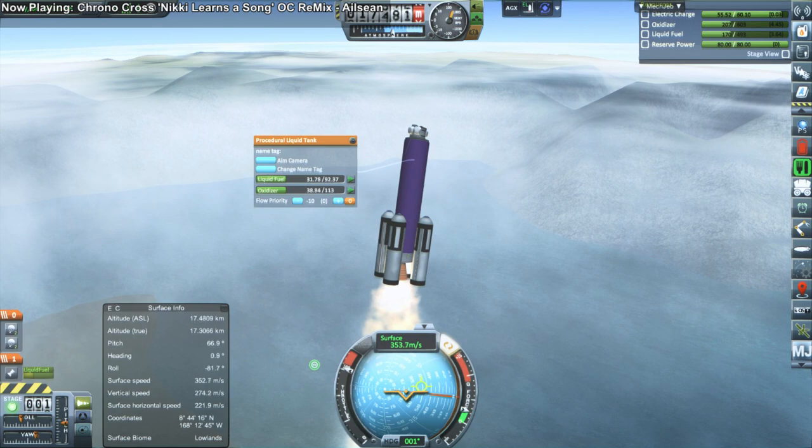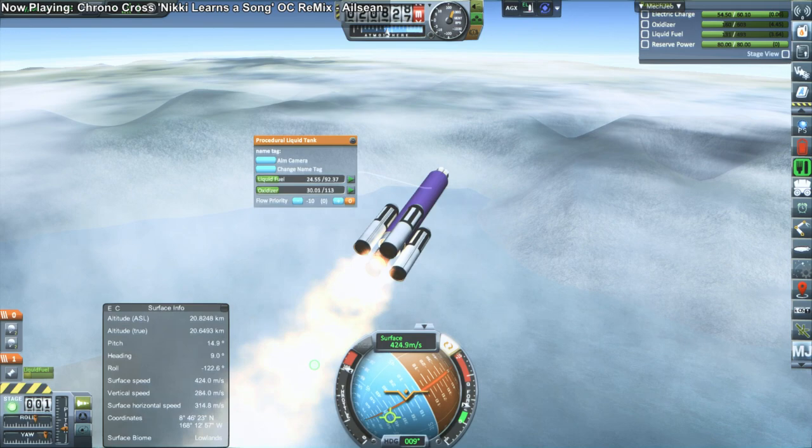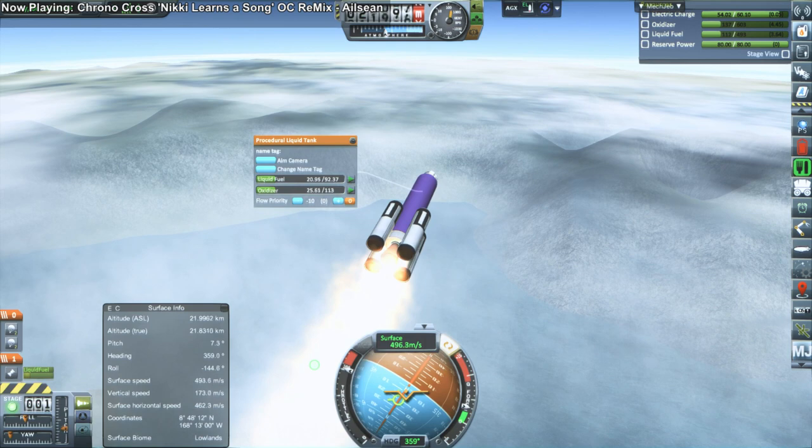This isn't really a ballistic missile trajectory. Normally you go to space and then come back down to maximize the ground you cover — the planet is rotating under you during that time. But this is more of a cruise missile, I guess. All for science, of course. Nothing malicious about it at all.